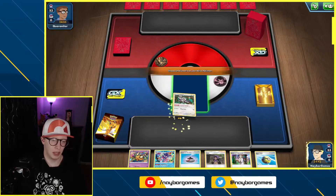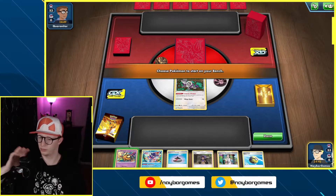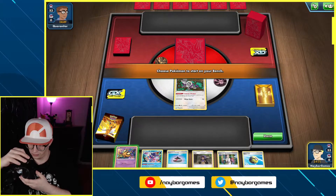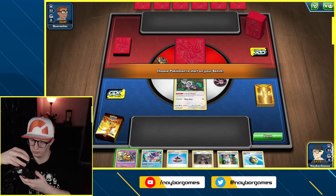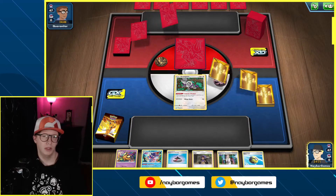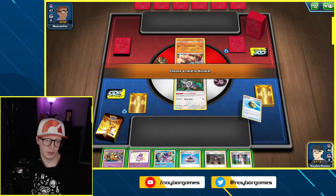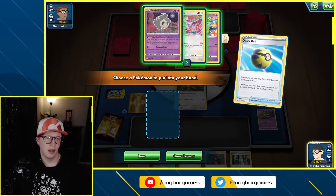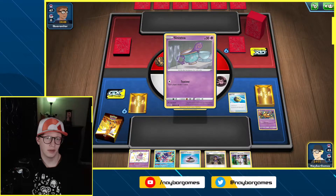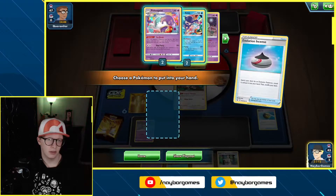That's not the start you want, but that's okay — we can make it work. We're going to Quick Ball and get rid of that. We're actually going to look for Sinistea here, because Groudon is going to be super effective against our Bundle B. An Evolution Incense to find Mr. Rime so we can start thinning the deck next turn. I'm going to put Hop back onto the top of the deck to get the Twin Energy, and we're set up.